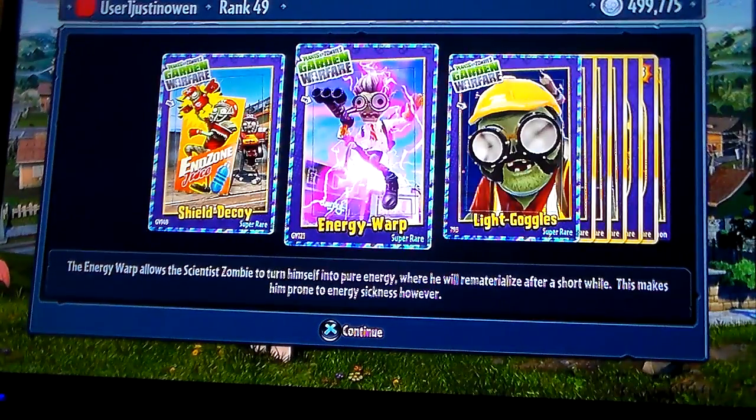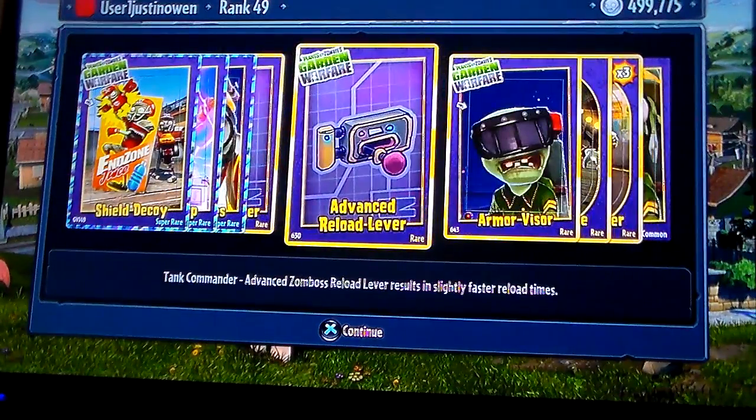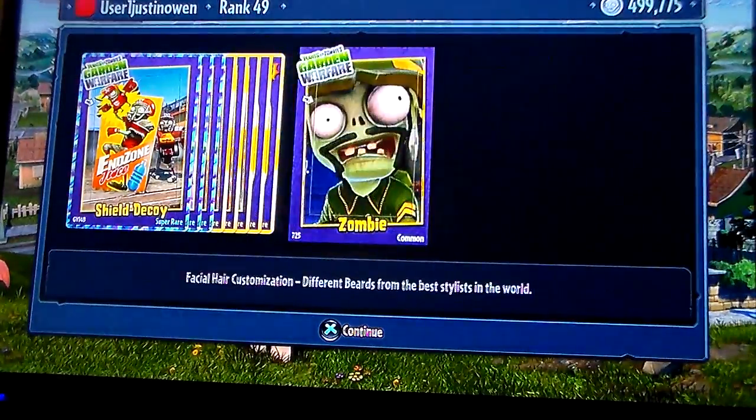Energy — yes! We have, oh finally, I've been waiting for that. We have everything of the scientists now. The light goggles, the improved dolphin hunger, the advanced reload lever, the armor visor, the barrel pirate, the backup dancer, and the zombie.